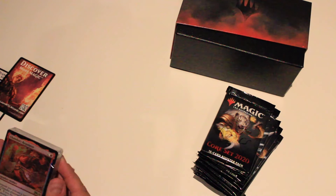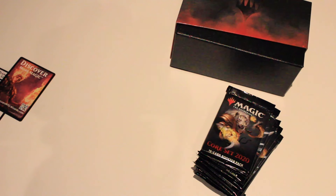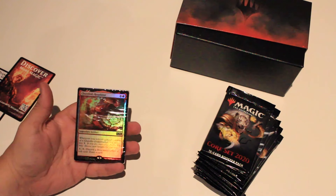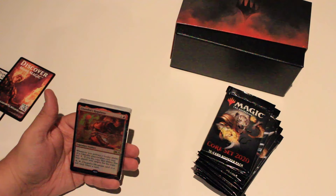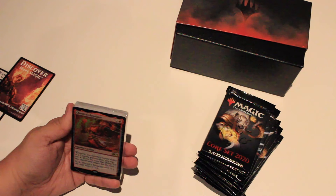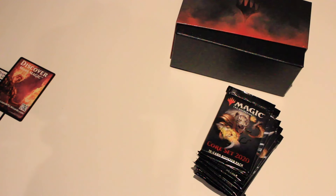Chandra's Regulator, which is a legendary artifact. Whenever you activate a loyalty ability of a Chandra Planeswalker, you may pay one. If you do, copy that ability — you may choose a new target. Oh my lord, yes. Basically this makes Chandra very angry.